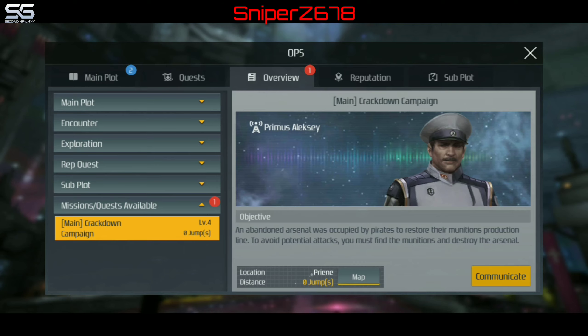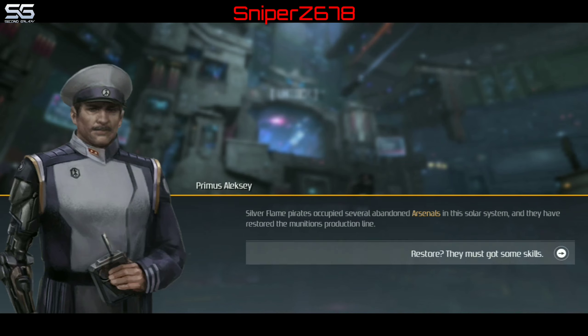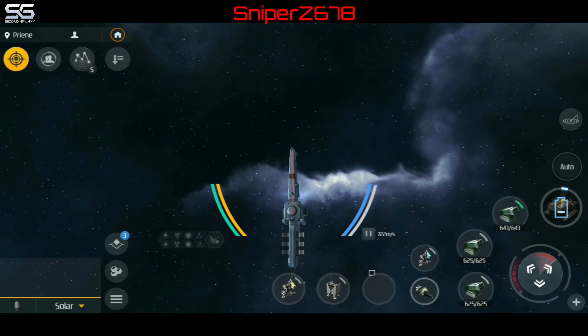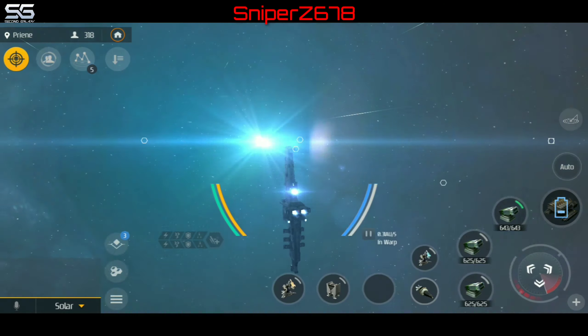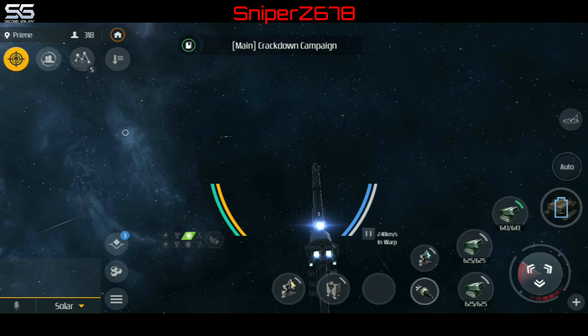But let's get back to the main mission. Alright, so I'm over here talking to Primus Alexei and what he's telling me is that some of the pirates occupied several abandoned arsenals, and he wants me to go check it out. So of course I say okay. Let's go.